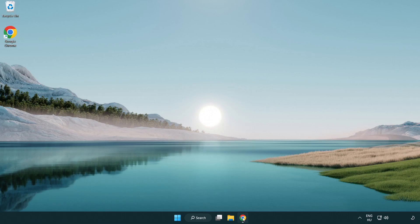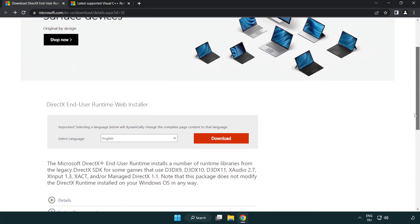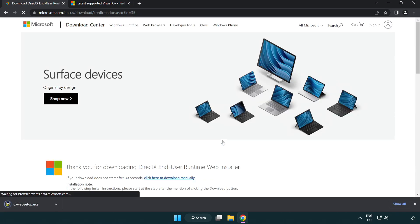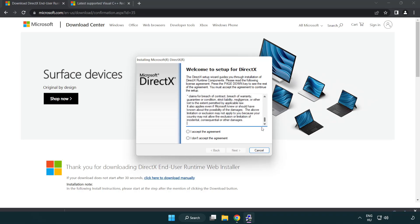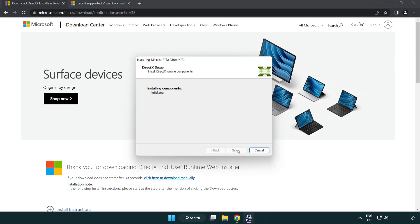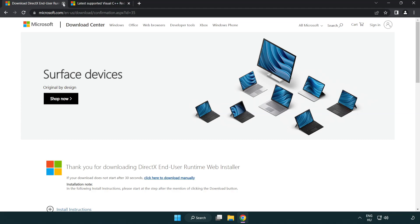Open your internet browser and go to the website link in the description. Click Download, then install the downloaded file. Click I accept the agreement and click Next. Uncheck Install the Bing Bar and click Next. Once installation is complete, click Finish. Close the DirectX website.